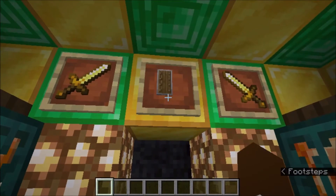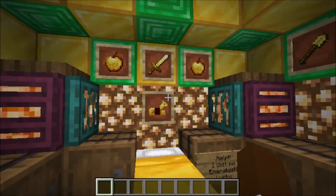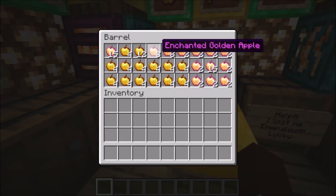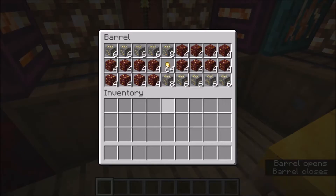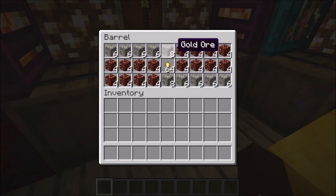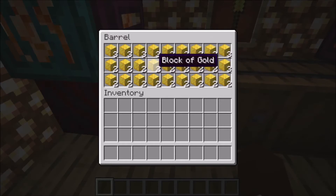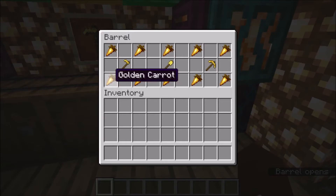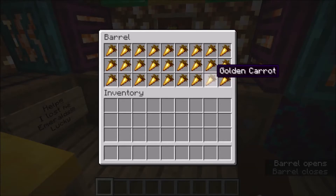More gold stuff. I'm surprised he doesn't have a gold shield. End mining, gold ore. Enchanted golden apple, golden apples, gold ingots, gold nuggets, and gold ore, nether gold ore. Obviously we've got the gold blocks, more golden carrots, golden hoe, golden shovel, golden pickaxe, more golden carrots.